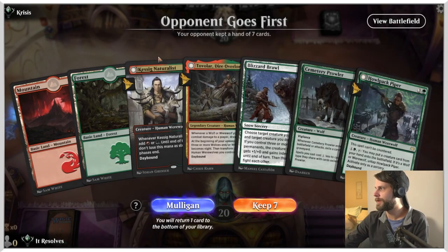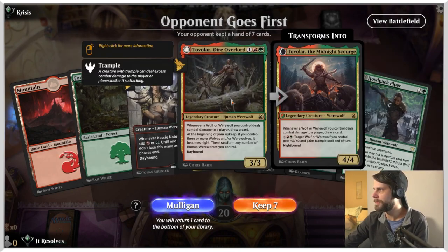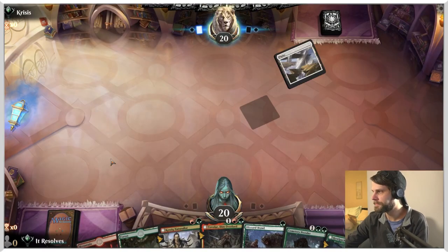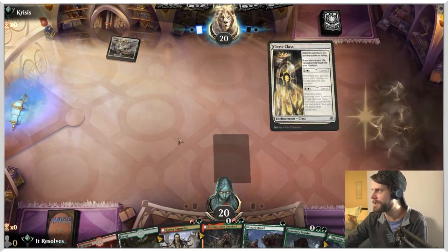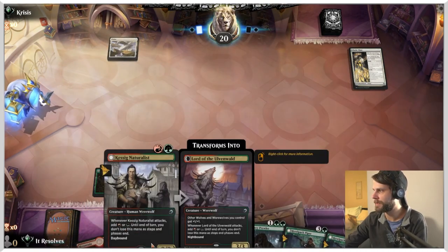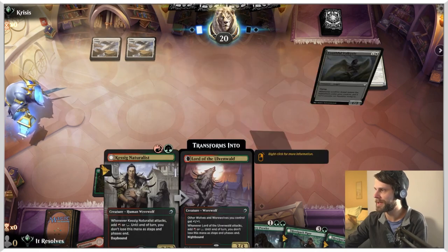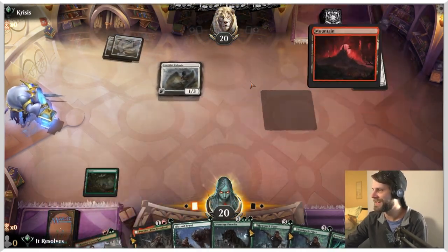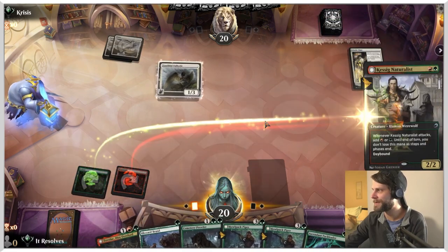Alright guys, here we are for game number three. While I don't love this hand in some aspects, I think we try it. The fact that we only have two mana is a little worrying, just because that really only allows us to play the Naturalist - but the Naturalist is also the card that helps us get more mana. So it's a little backwards, but we'll see what we can do.